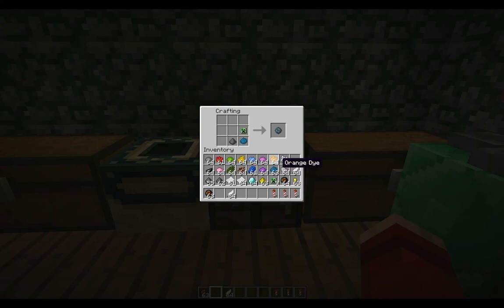If you want a different effect — I forgot what it was called — you get gunpowder, any color dye, orange is what I'm doing, and a feather. Now you get burst, orange. Put the feather here, put the firework star in the middle, paper, gunpowder. And you get flight duration three, burst orange.